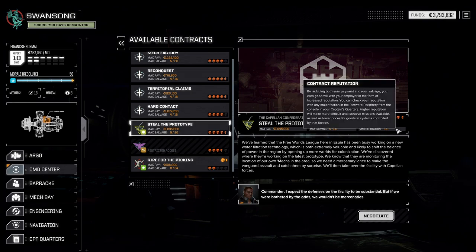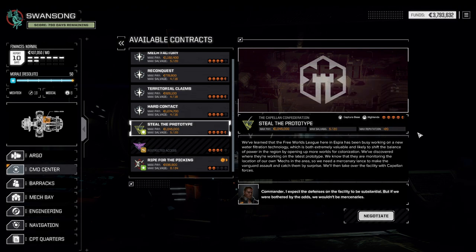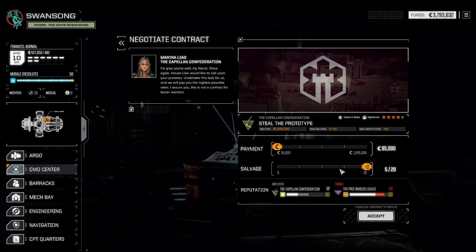Hello and welcome back to another episode of Battletech, the Swanson Campaign. My name is Saigen, and today we're going to continue our hardest possible challenge in Battletech. It is time for the Seal the Prototype mission. We're at four and a half skulls, working for the Capellan Confederation just to get our reputation up a bit more. I'm getting that salvage value up, mainly hoping we could get a couple of assault mechs.